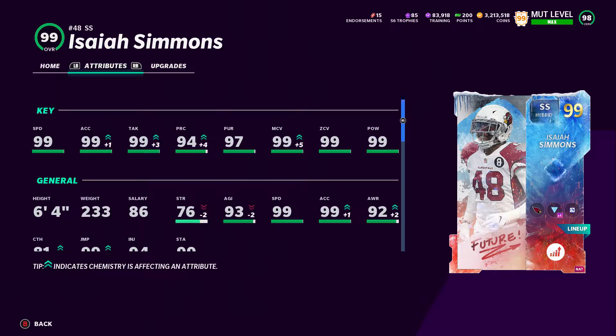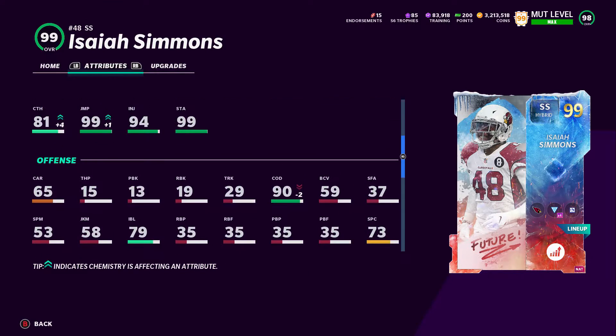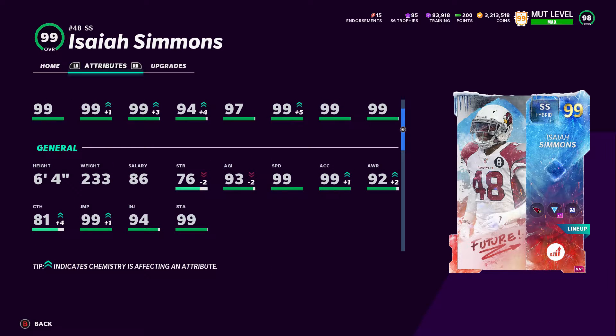This is now the best user in the game, bar none. Look at his attributes. He's not on a theme team and he's got 99 speed, 99 acceleration, 99 tackle, 99 man, 99 zone, and 99 power. At 6'4", 233 pounds, 81 catching, 99 jump, 90 change of direction, 99 stamina.